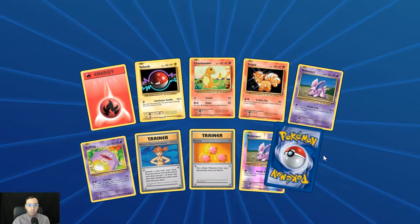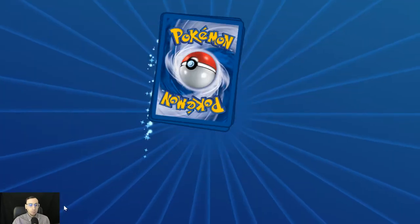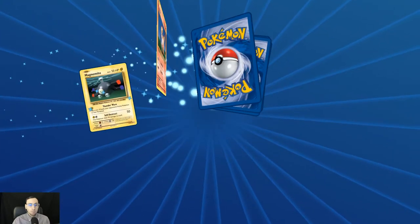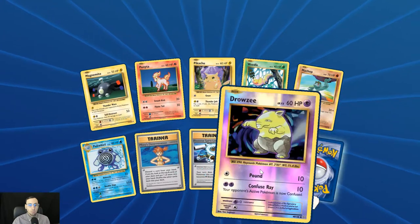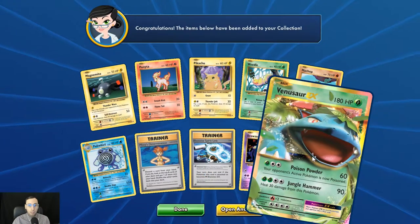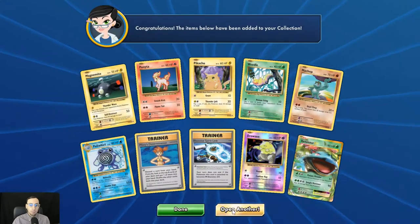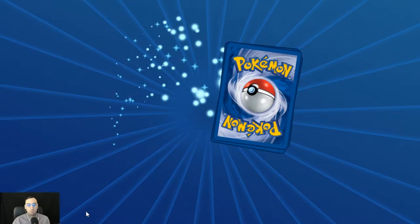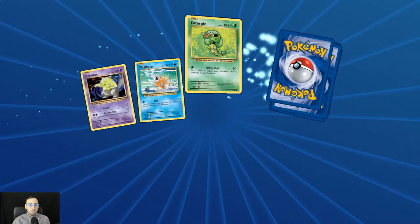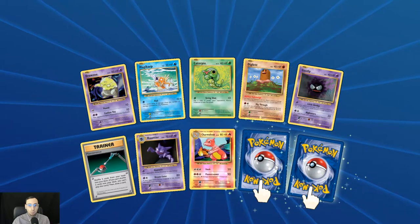Reverse holo Nidoran, regular rare Dugtrio. Reverse holo Drowzee and the Venusaur EX — it's cool that they have him with the shadowless look on the card.